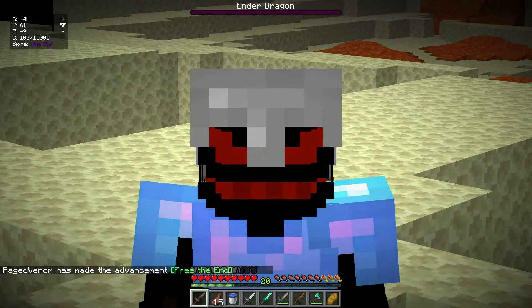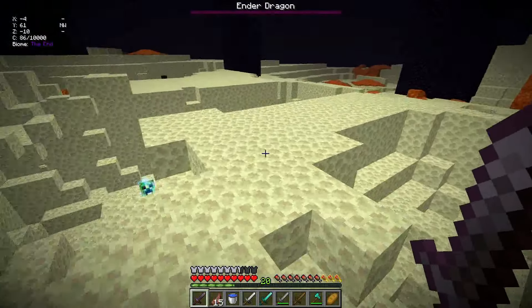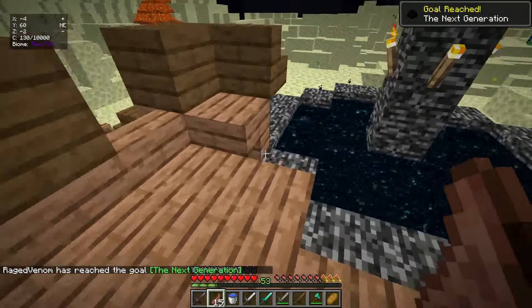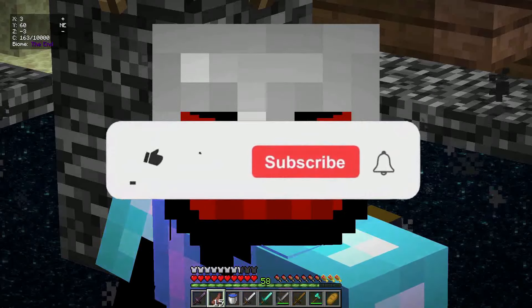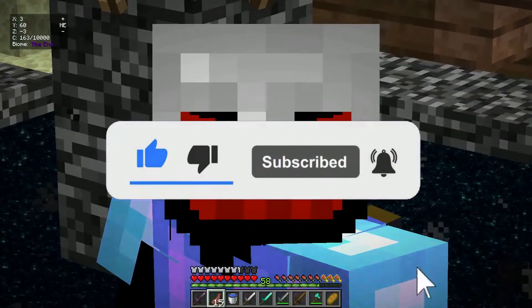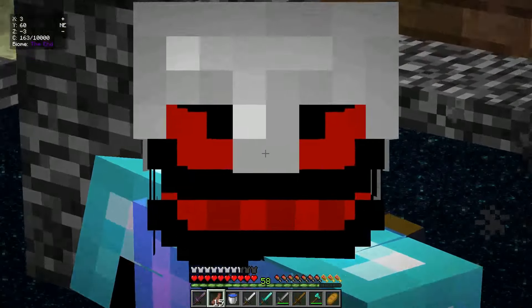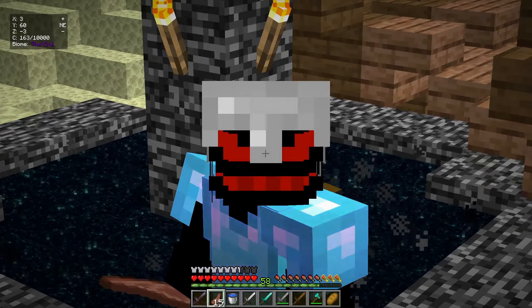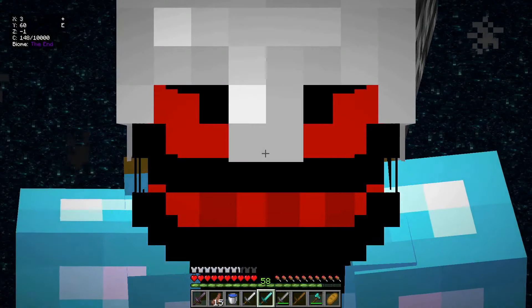It doesn't actually work when a mob dies - the custom sword effect. Whatever, I don't even care. There's the dragon egg right there - and we got it, we got the dragon's egg. If you guys enjoyed the video, make sure to hit the like button, hit the subscribe button and the notification bell. Check out the data pack - the link is down in the description. You guys can also have fun and get frustrated just like me. I'll see you guys in the next video. Have a great day, bye!